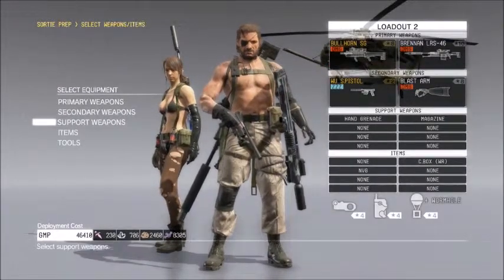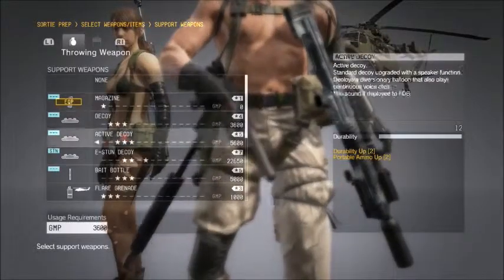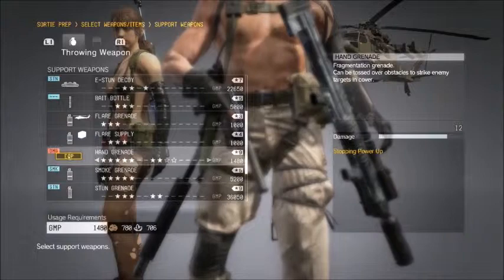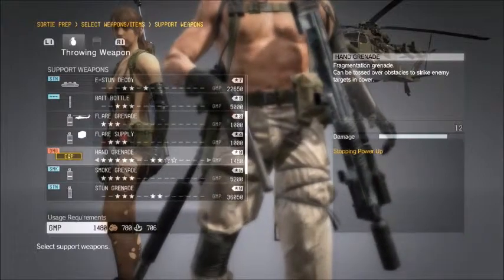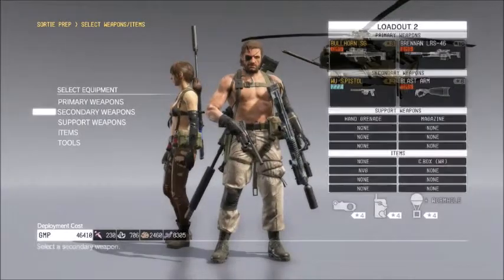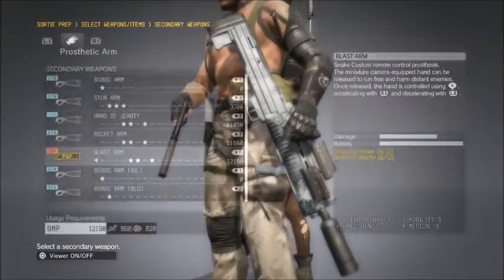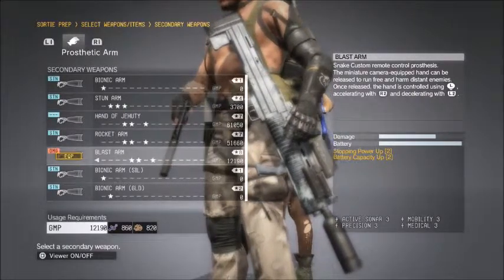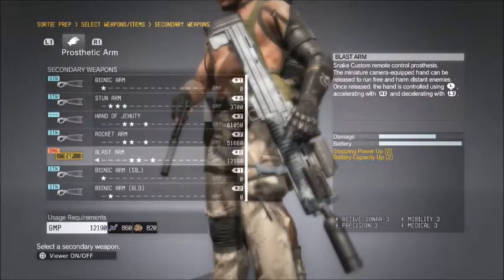Here's the after. The grade 9 hand grenades are now 1,480 GMP — previously they were about 67,000. Next, the grade 8 blast arm, which was about 78,000, is now at about 12,000 GMP.